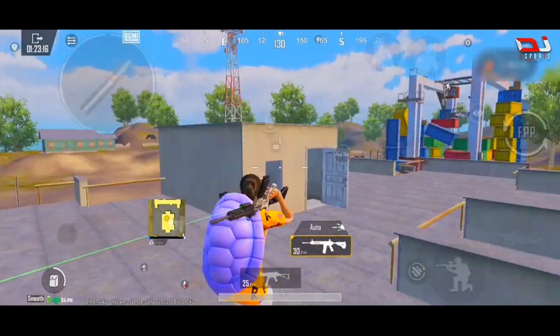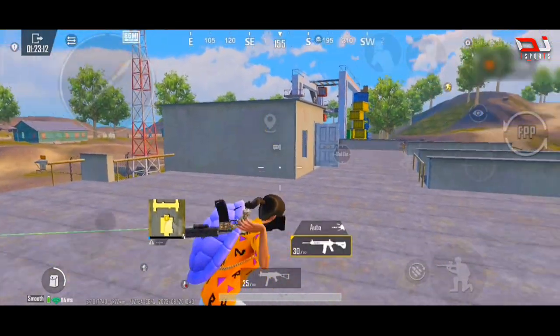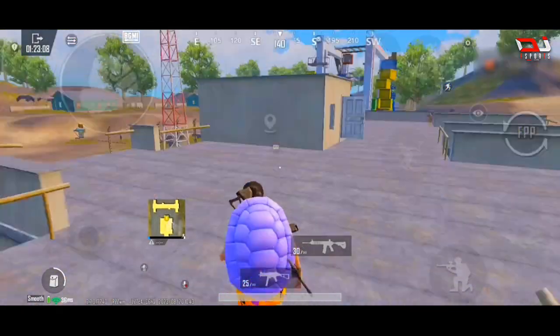When we get the placement of the aim, we need to take advantage of it. Our main disadvantage is taking too long to get on the enemy. We need to take advantage and fire at the enemy quickly. If you look at the footsteps, you can locate the enemy.